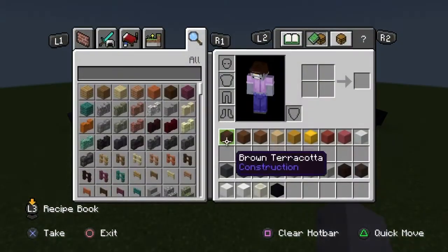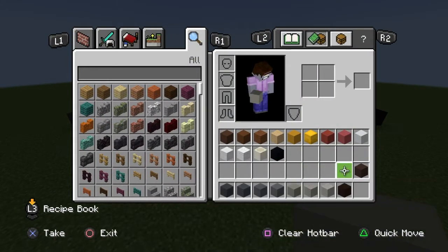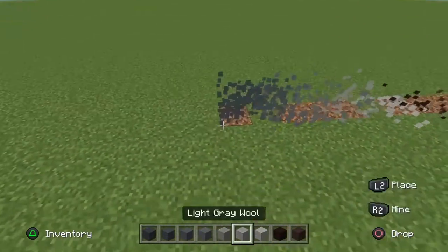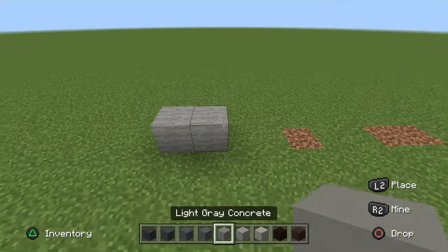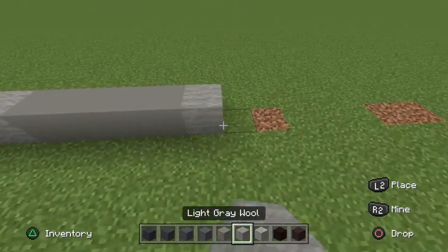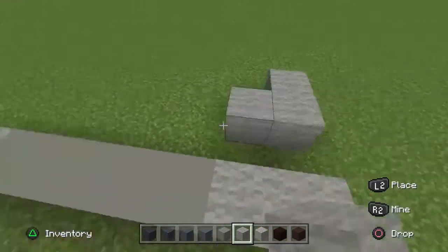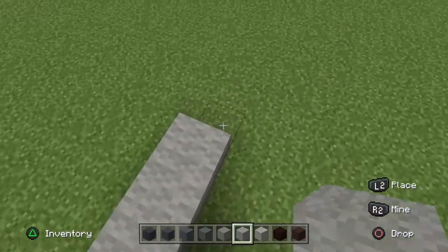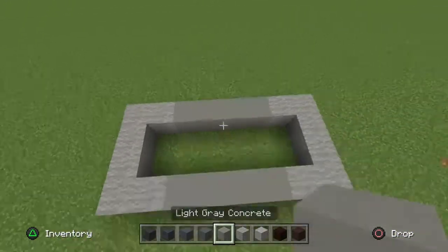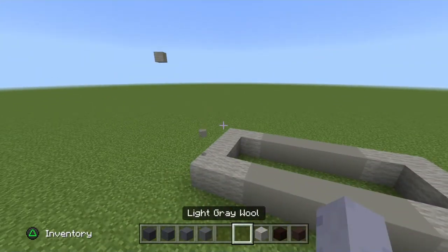The first 9 blocks you need are your grey concrete to your grey terracotta, so grab those now. Start your build, get your grey wool and just place 2. Then place 4 grey concrete next to it, and then 2 grey wool. On either side, add the grey wool, pop it out 3, and go in 1. Get your grey concrete and move it across. Once done, you can drop your grey concrete and get your grey wool.